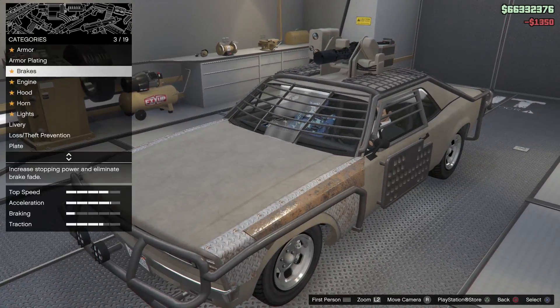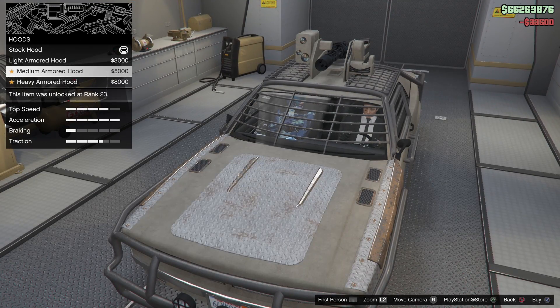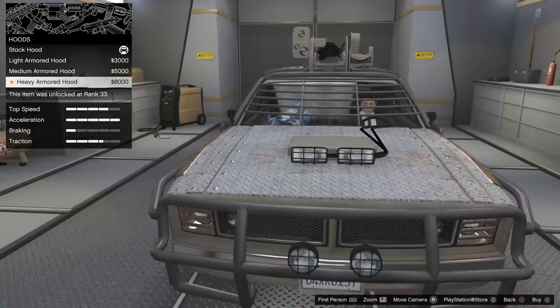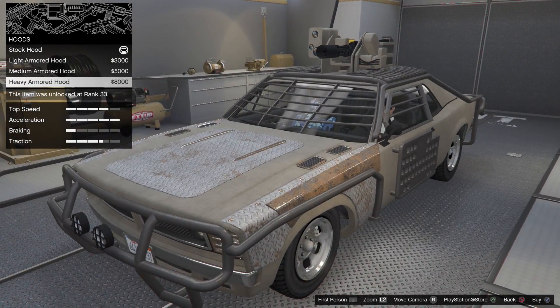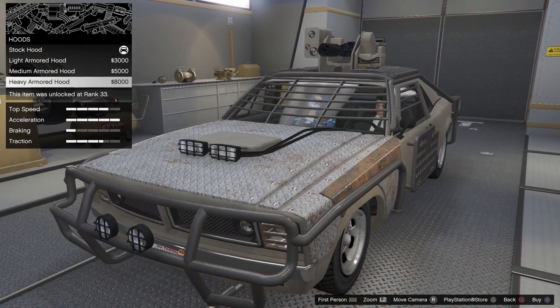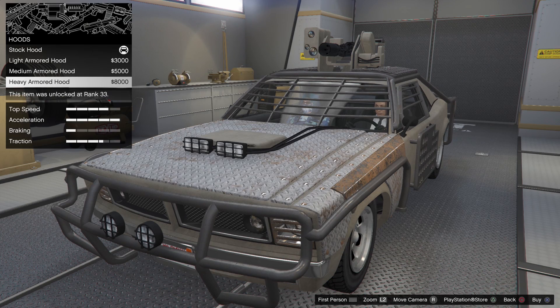Armor research — the research thing. I guess I'll put this one for now — brakes, engine, definitely the hood. Heavy armored hood. Does that thing actually happen? That's hilarious. Those lights actually work though, with the wires hanging all over. I guess I'll put them.